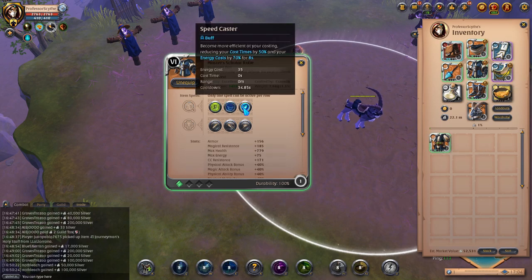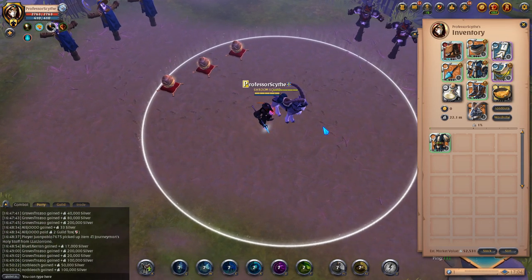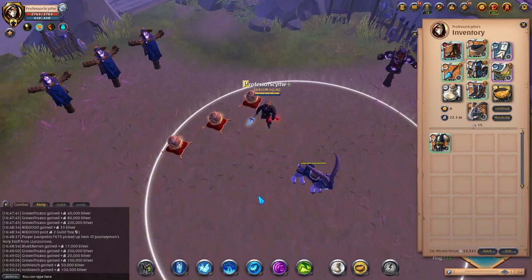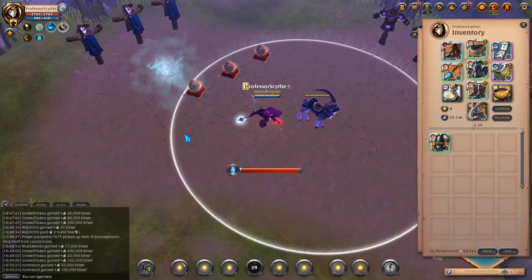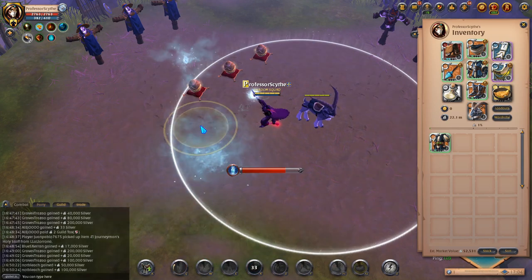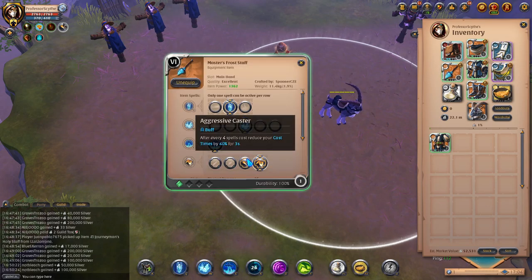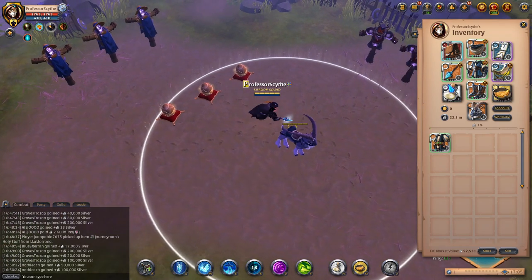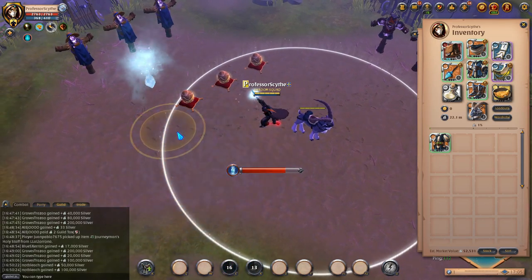If we put Scholar Robe on with Speedcaster and Aggression passive, this becomes a nuking build — it absolutely destroys people if they're not ready for it. The downside is you have to stand still while Speedcasting. Once you proc Speedcaster you can just keep casting Qs over and over and start absolutely nuking people. With this build you could use the third passive, which after every four spell casts reduces your cast time by 40% for three seconds. You can also use a Morgana Cape — once you cast the E, the Morgana Cape goes off and you start spamming Qs again.